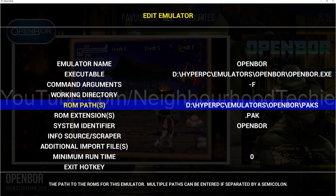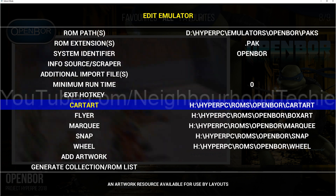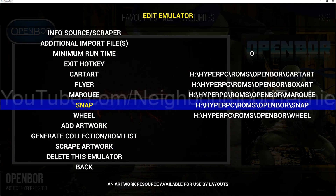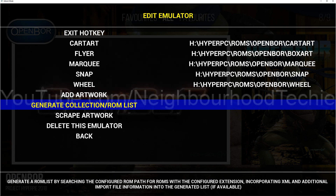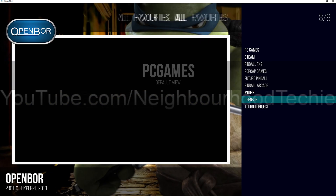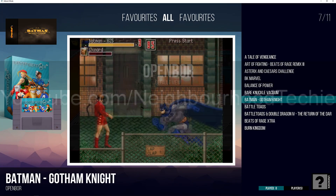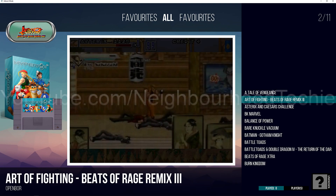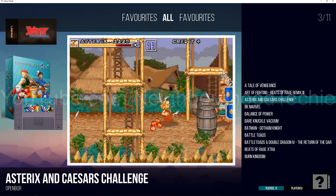This is the only emulator that you have to do this with Hyper PC — all the others are kind of pre-settled. You can leave all your box art and cart art in the same location. You may need to generate a new ROM list, I'm just going to do that anyway, because then mine will show up for sure. As you can see, these are the games that I've copied in, and it's pulled my snaps and all that kind of jazz as well.